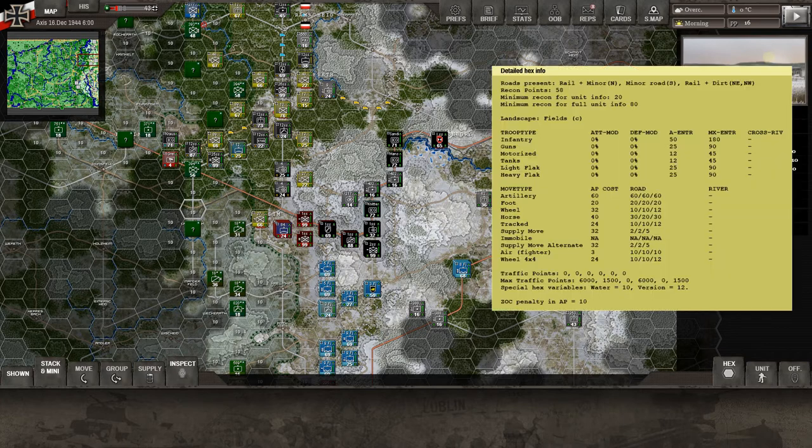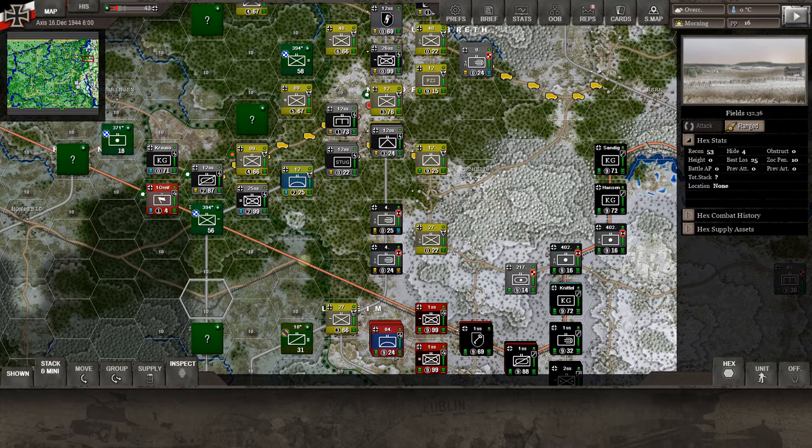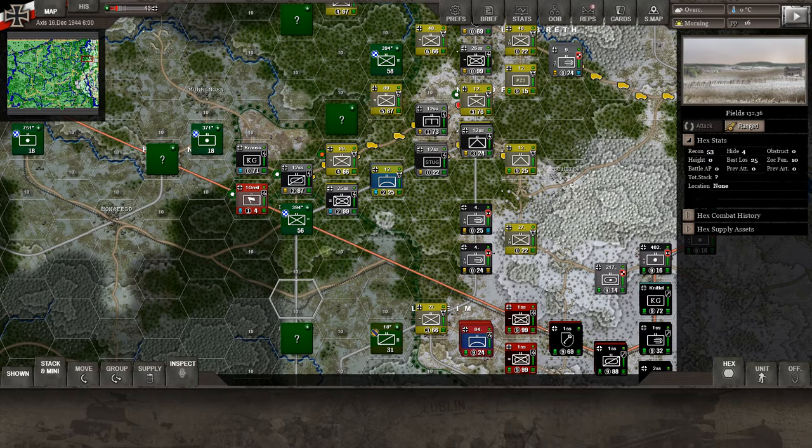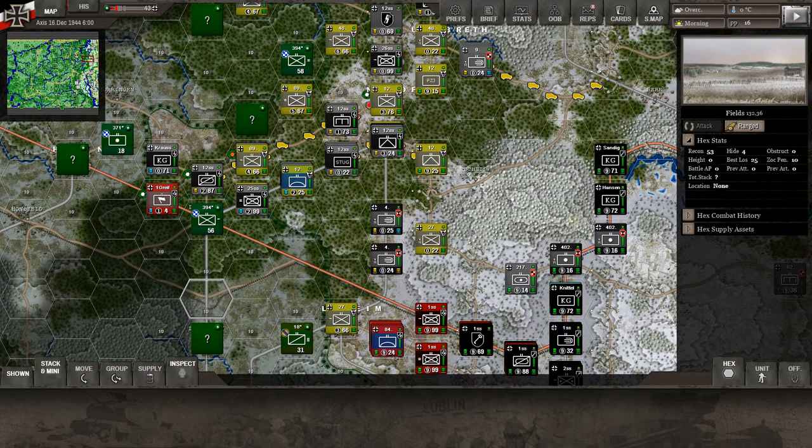You can find out anything you want to know about a hex just by hovering over the terrain. So the red ribbon is the major of major roads. Checking this road: rail and minor road to the north, minor road to the south, rail and dirt road — so we've got major roads, minor roads, and dirt roads. You can see part of this SS motorized moving up here on a dirt road. Speed is our ally early on, especially with motorized units.